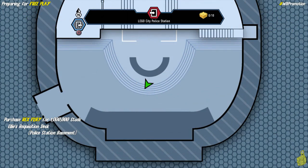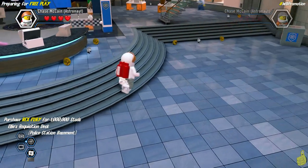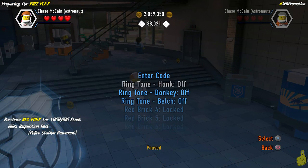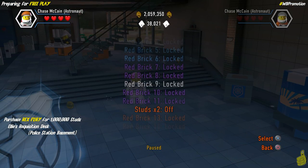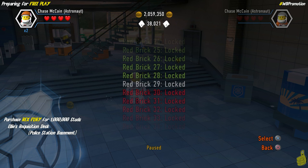Right off the bat we get the 2x bricks, which covers all of those buildable bricks we find from smashing things all throughout the city — that will certainly come in handy as we're going to need a lot of those bricks. Let's go ahead and go to the extras in our menu and turn on our red brick for stud times two.